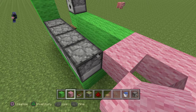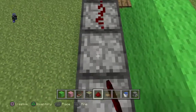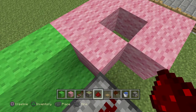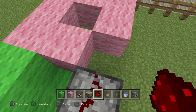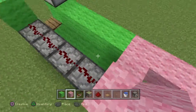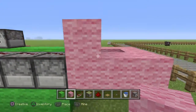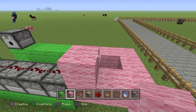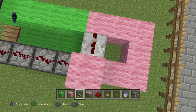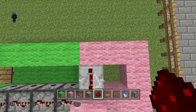Next up, make sure you crouch and put redstone. In the last video I showed you why you need to crouch while putting redstone on the dispenser. Next up, you want to put two wool right over here in the corner. Then you're going to put a repeater like this, then redstone.